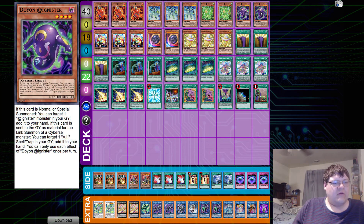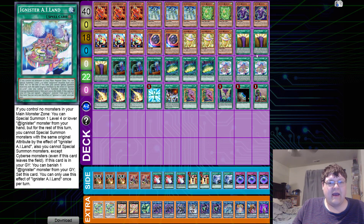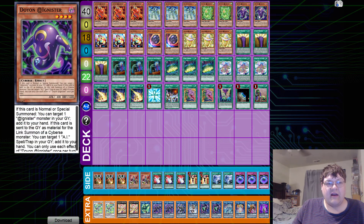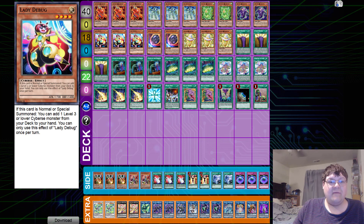We have two copies of Doyon Ignister. If this card is normal or special summoned, you can target one Ignister monster in your graveyard and add it to your hand. If this card is sent to the graveyard as material for a link summon, you can target one Ai spell or trap card in your graveyard and add it to your hand. You can only use this effect of Doyon once per turn. Basically we only get recursion for Ai-Land Reborn and Ignister Island — not the best, but both cards are really good. Then of course we have three copies of Lady Debug, which can tutor for Achichi, Booroo, Picari, or Doyon.